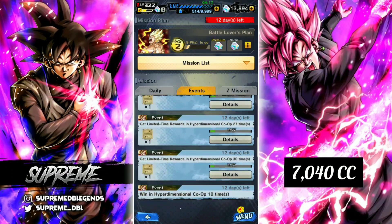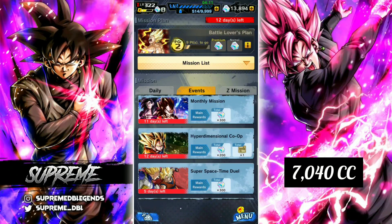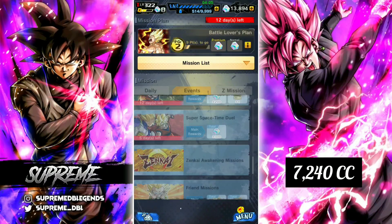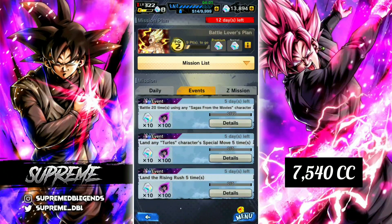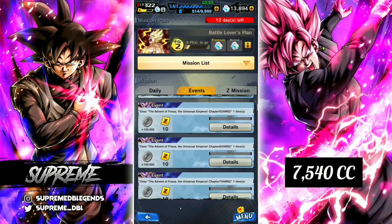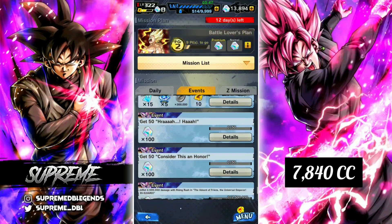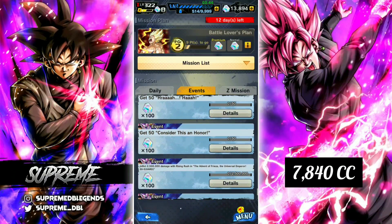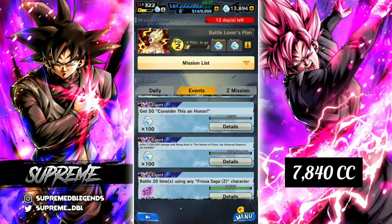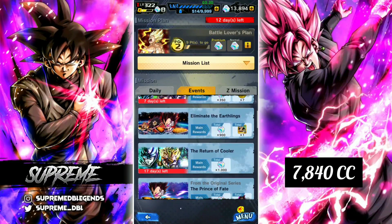Co-op is actually very good this time because it gives you 50 crystals at a time instead of 20, so you get crystals quicker — a very good change. PVP missions give you 300 crystals every time they reset. Down here there are some extra crystals to farm, like 70 crystals I have sitting here. Most importantly, there are 300 crystals that nobody has been talking about — it's just getting 50 equipment items of each type for 200 crystals, and then inflicting 2.5 million damage with Rising Rush, which is very simple.